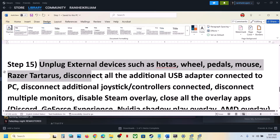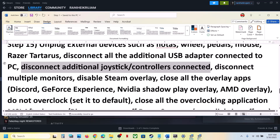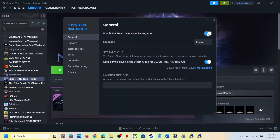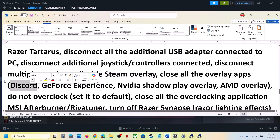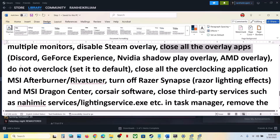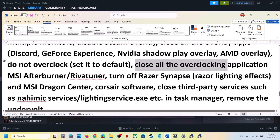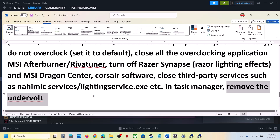The next step is to unplug all external devices — HOTAS wheels, pedals, USB adapters, extra controllers, extra dongles. Also try disconnecting multiple monitors and launch the game on a single monitor. Disable Steam overlay: go to Steam, right-click the game, go to Properties, and turn off 'Enable the Steam Overlay While In-Game'. If you have Discord or the NVIDIA app running, go to their settings and turn off their overlays, or simply close all overlay applications. Do not overclock — set to default and close all overclocking applications like MSI Afterburner. Close all third-party services and applications, then launch the game.